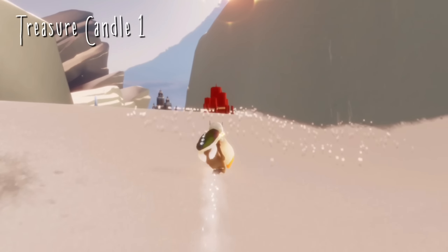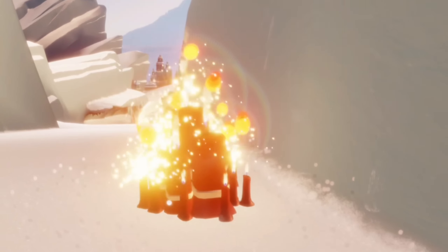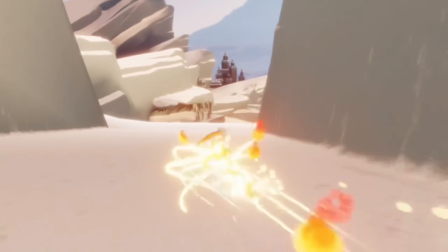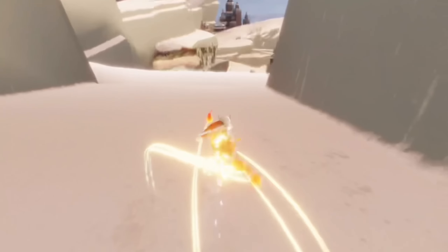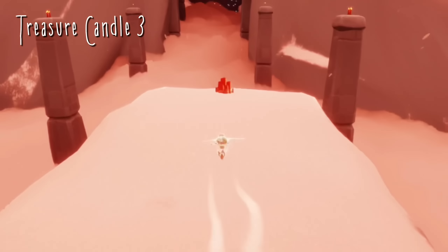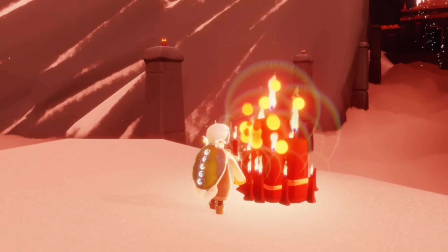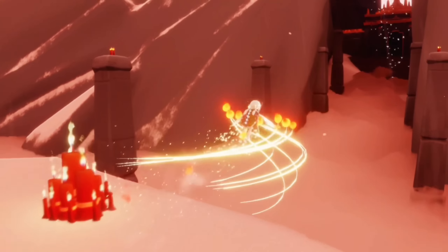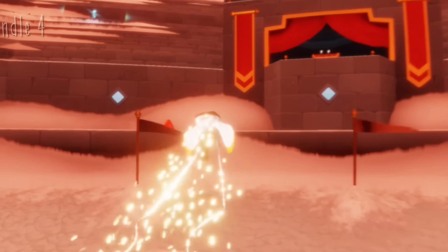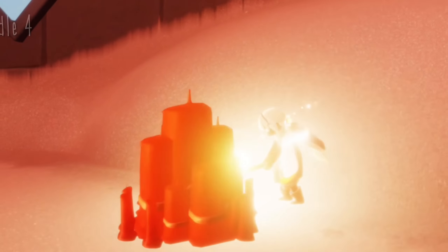Today's rotating treasure candles can be found in the Valley of Triumph. Our first one is up here in the social space and the rest are all below. Our second one is just by the ice rink, and our third one is in the next area in the Citadel, just towards the very end of the Citadel. Our fourth and final one is at the very end of the race in the Colosseum — we can find it on the right-hand side. That is all four treasure candles.